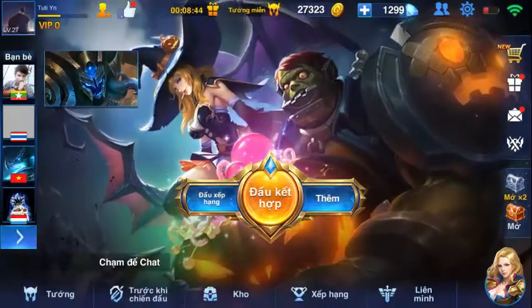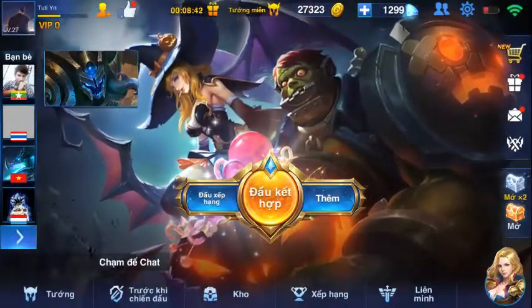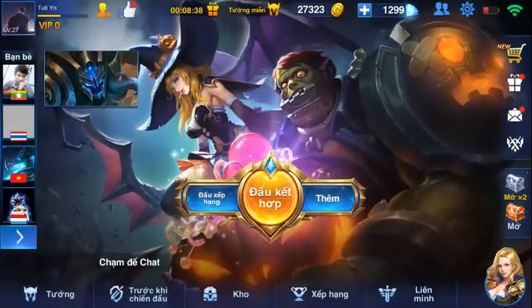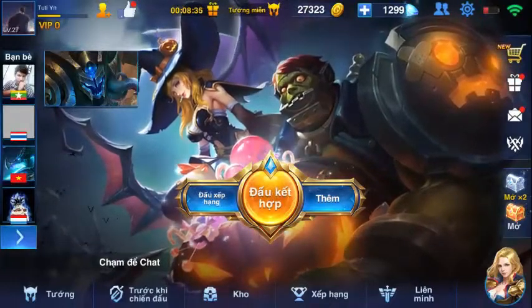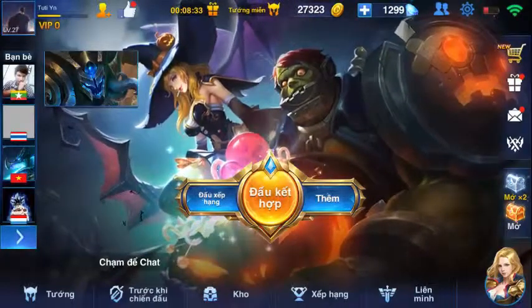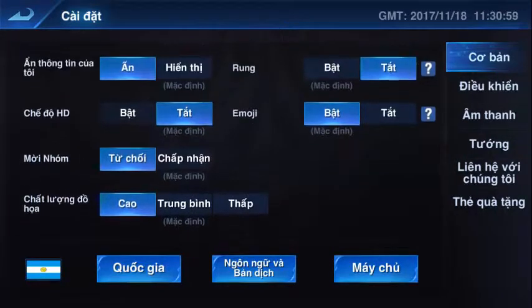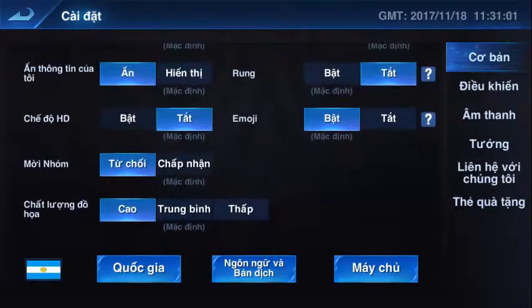Đây mình lấy ví dụ là tựa game Hero Arena, không phải GenQ, nhưng mà nó cũng tương tự nhau thôi. Cách thứ nhất, chúng ta sẽ giảm cài đặt xuống, vào phần cài đặt, các bạn tắt tùy chọn HD này và trên phần đồ họa các bạn giảm xuống mức trung bình hoặc thấp.